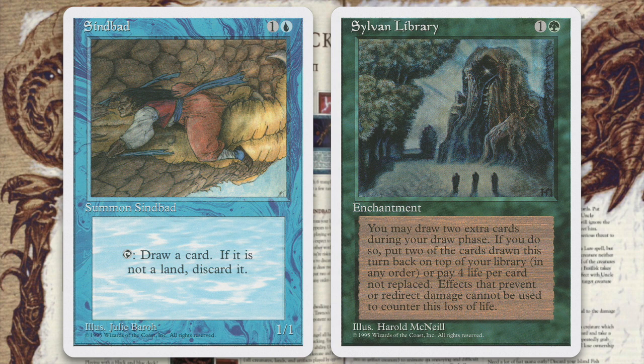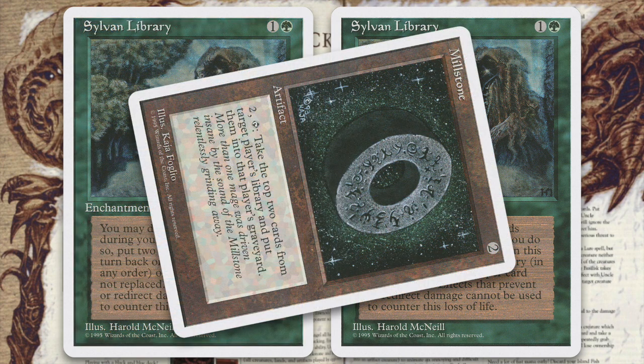This strategy allows you to play with a higher land ratio than you might normally without the fear of having your hand clogged with lands later in the game. For another Sylvan strategy, use multiple Sylvan Libraries with Millstone. During your draw phase, use the first library and return two cards. If those cards were useless to you, mill them away and then use the other library for a new set of cards from which you can choose.